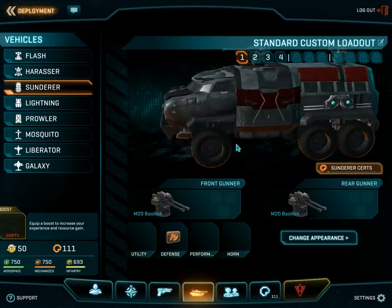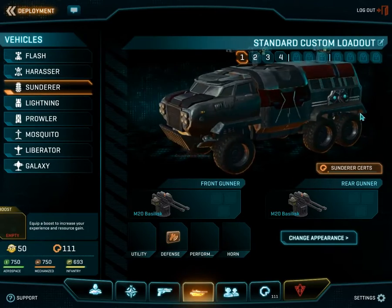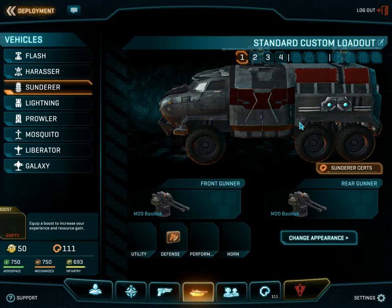This is the Sunderer — it has two guns on it. The Sunderer is essentially a support vehicle; it is extremely useful and arguably one of the most valuable vehicles. It can transform into a mobile spawn point — you can essentially deploy it into a mobile command center of sorts, where people can spawn, change their loadouts, and rearm.